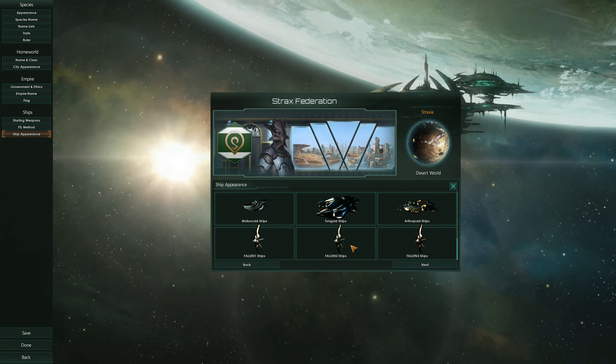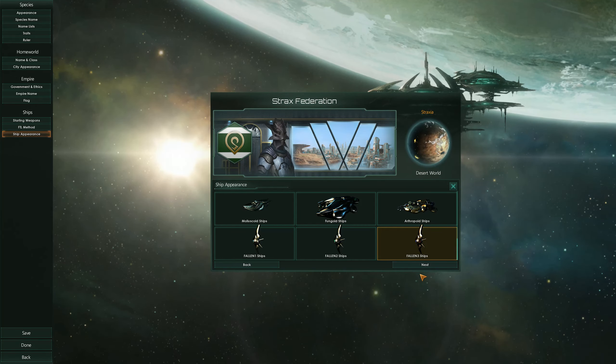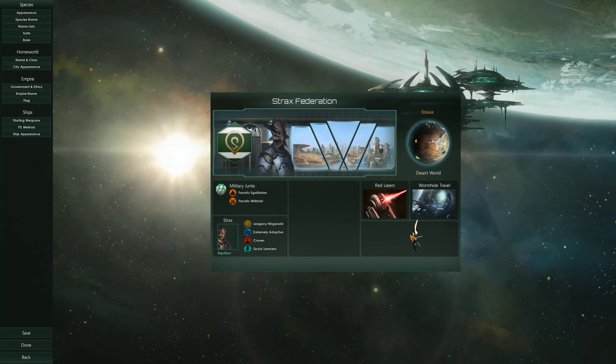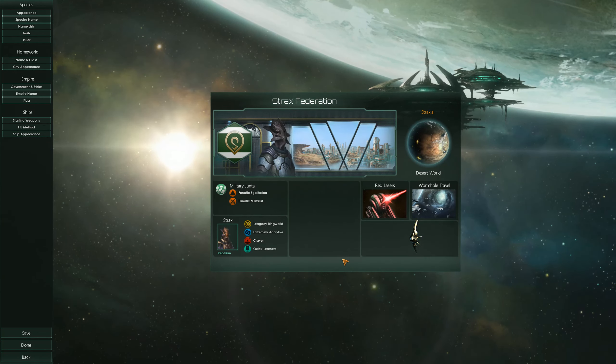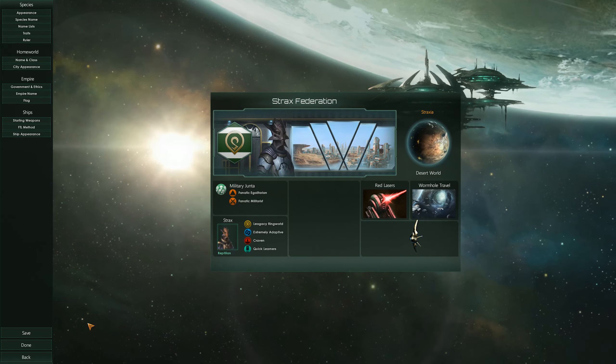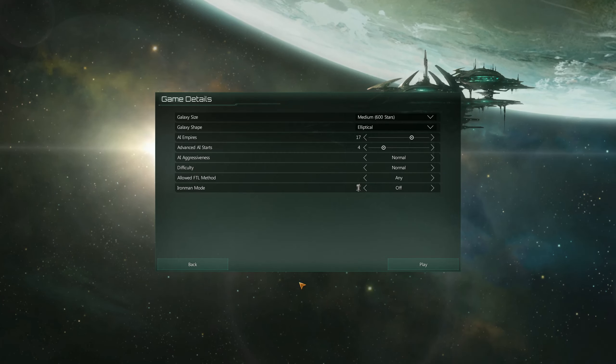Look at that — we got the fallen empire ships! I can't select them properly, but we'll try it anyway. All right, now let's save them and click done.